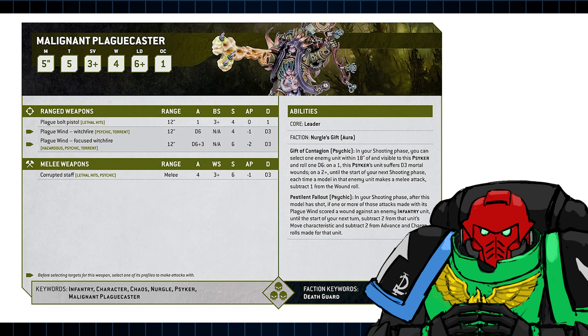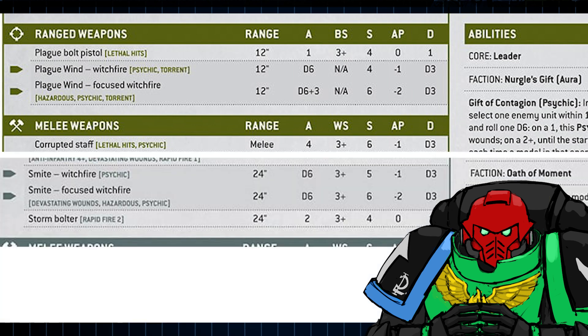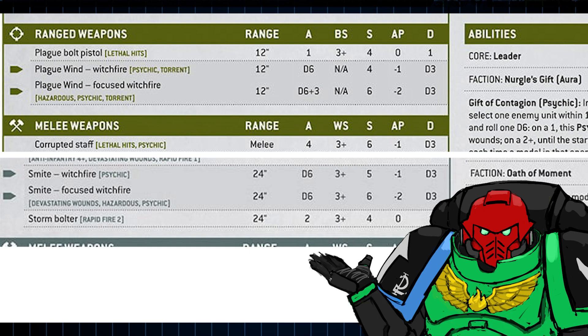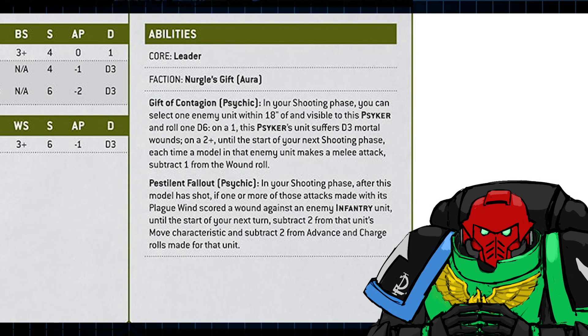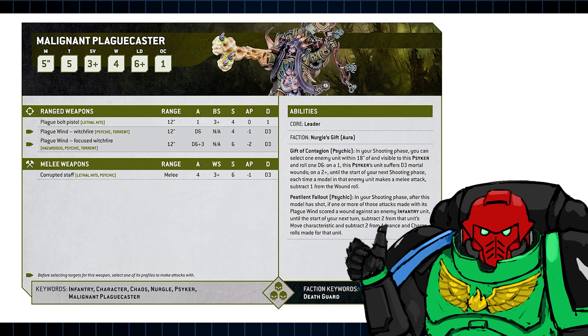In the character spotlight we got a Malignant Plaguecaster. His fixed Witchfire power is Plague Wind, which is comparable to Smite but has the Torrent ability and can dish out a few more shots when focused — though note it is not capable of dealing mortal wounds the way Smite can. He has two other Psychic abilities: Gift of Contagion works on a 2+, allowing you to select an enemy unit within 18 inches, giving their melee attacks minus 1 to wound — a great defensive perk, and even better for an army that is already tougher than standard Astartes. And Pestilent Fallout works with Plague Wind: if it managed to wound its target, that unit has 2 inches subtracted from their movement and a minus 2 to their Advance and Charge rolls. This sees Pestilent Fallout — and to a certain degree the Malignant Plaguecaster himself — becoming a control tool rather than one which spews out loads of mortal wounds, which I think is a change for the better as it's more interactive.